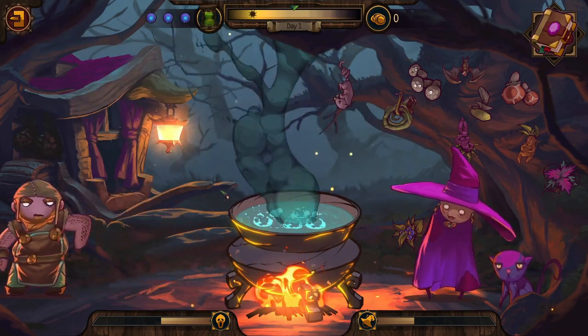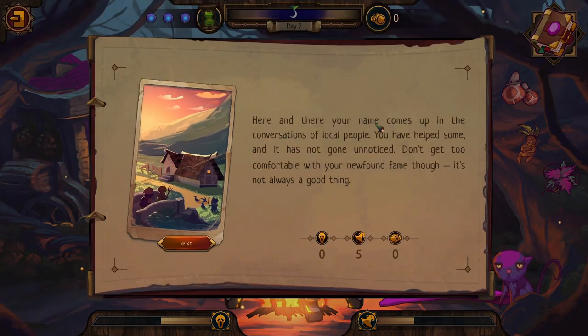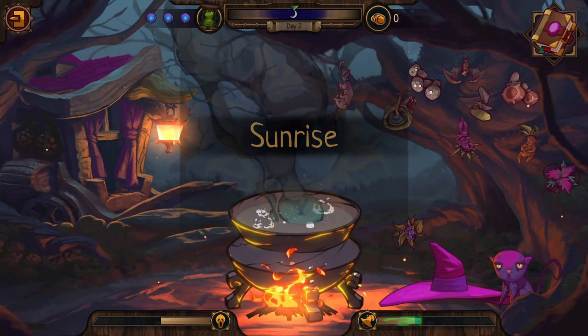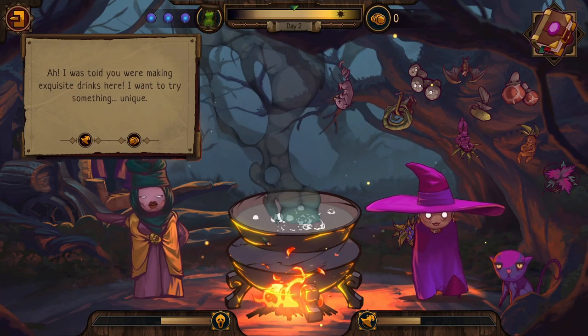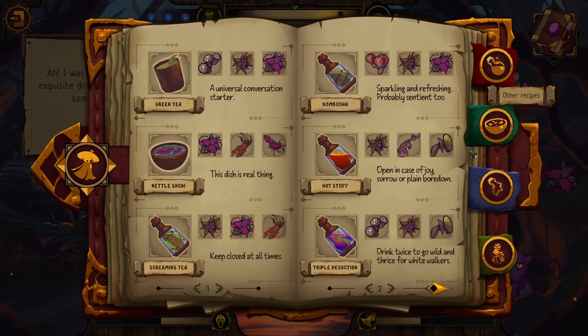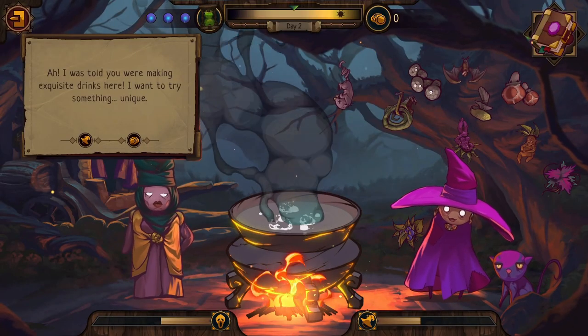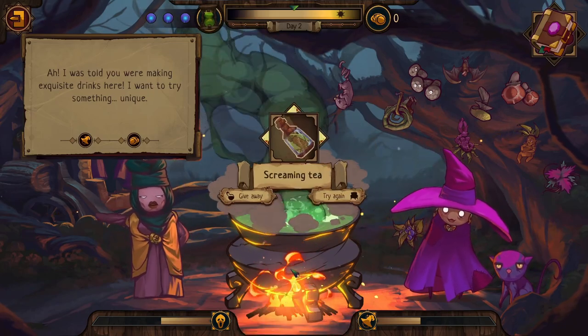Game event: 'Here and there your name comes up in local conversations — you've helped some and it has not gone unnoticed. Don't get too comfortable with your newfound fame.' A visitor arrives wanting exquisite drinks — something unique. I decide to give her screaming tea: 'Yes, pretty exquisite — here you go, screaming tea!' Then the innkeeper reports back: 'Your potion was useless, the fairy ring is still there — let's try something else before they start growing.'